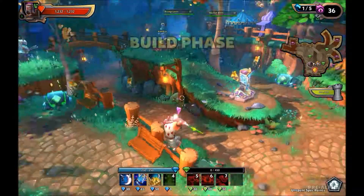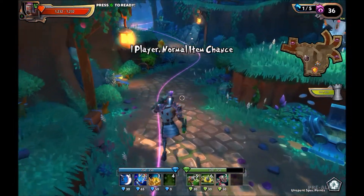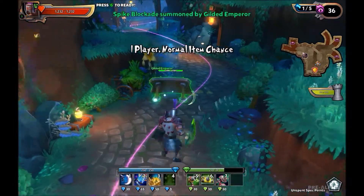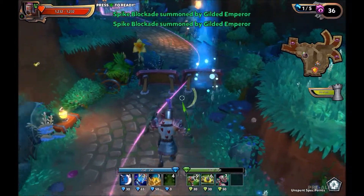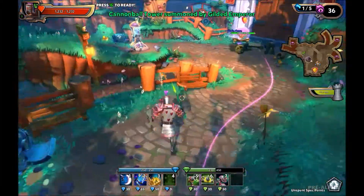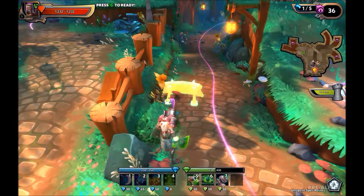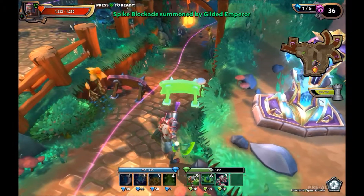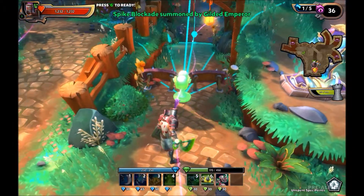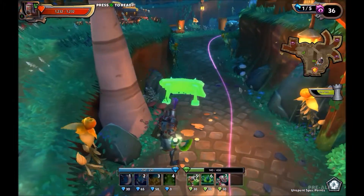Immediately when I get in, I've got to see what the lay of the land is like. Lay down some barricades, some cheap towers to defend them. Move over to the middle lane, do the same thing, and then over to the right lane and do the same thing. The basic strategy is to make it so that nothing can get through the barricades so that I can whack them with my sword until they're dead.